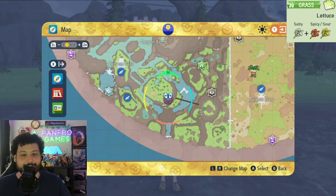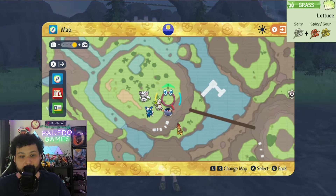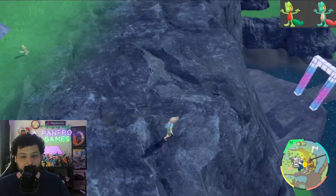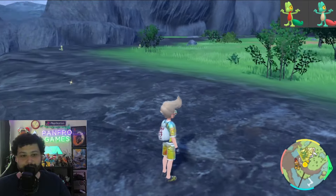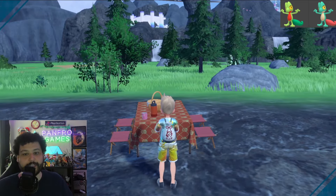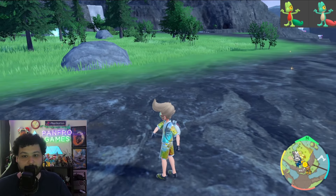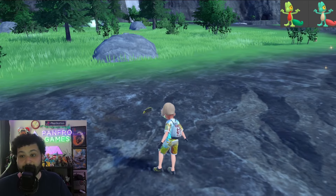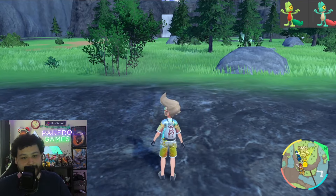Next up is Treecko, which is a relatively easy shiny hunt. Go to either the Canyon Plaza or Canyon Outdoor Classroom and head to the more southeastern part of the area with a Grass type sandwich. You can do a nice picnic reset here — get on the rock but don't get too close, or be in between this rock and this tree to get good spawns to your left and right. Do a picnic reset with a Level 3 Grass type sandwich and you'll be getting your 15 spawns of Treecko. Again, remove any Tera Pokemon in the back so it doesn't eat a spawn. Shiny Treecko is very obvious — it's going to be a dark green with a red tail. It'll stick out in the grass easily. Good luck.